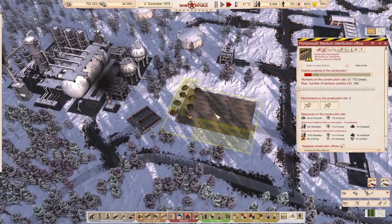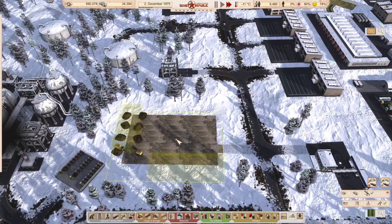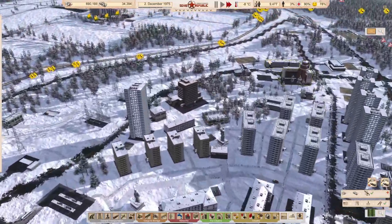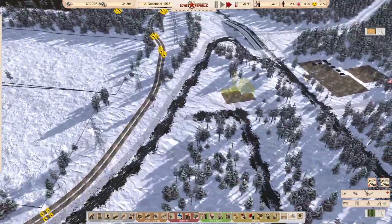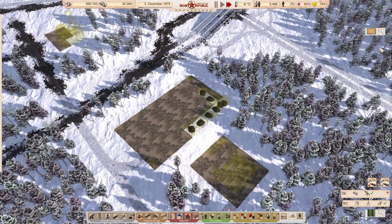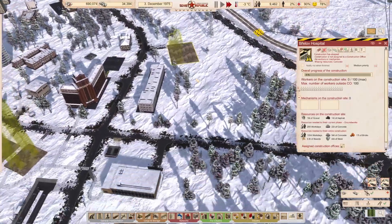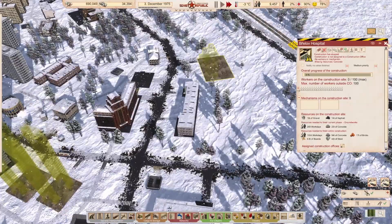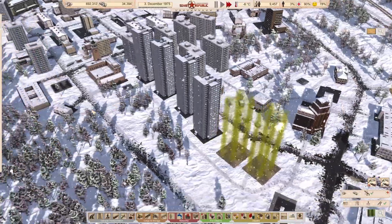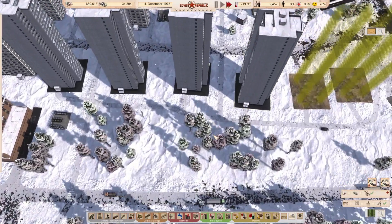Our high priority jobs are this distribution office and the power station. We're also working on a construction office and another vehicle repair station, and I'm considering making a start on a hospital. But I just noticed garbage has overflowed — we've got no garbage pickup here, which is not good.